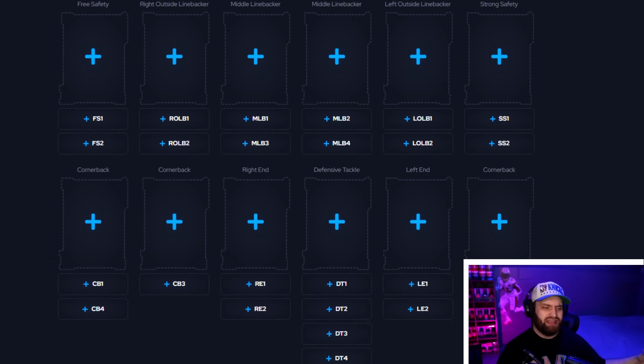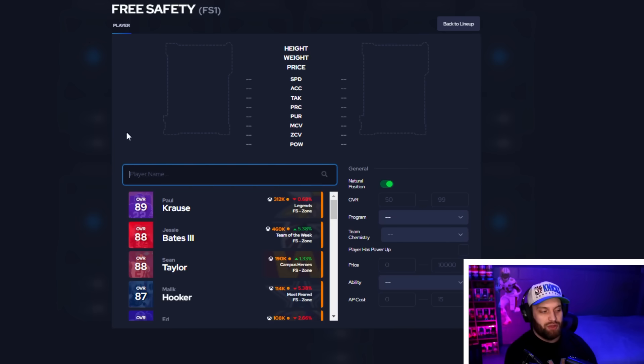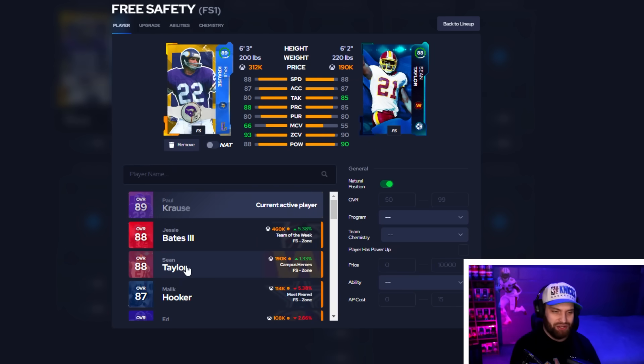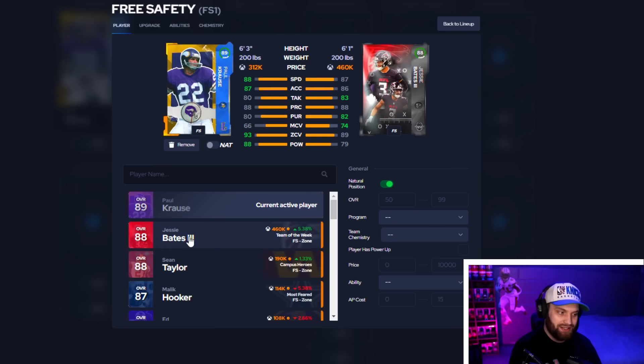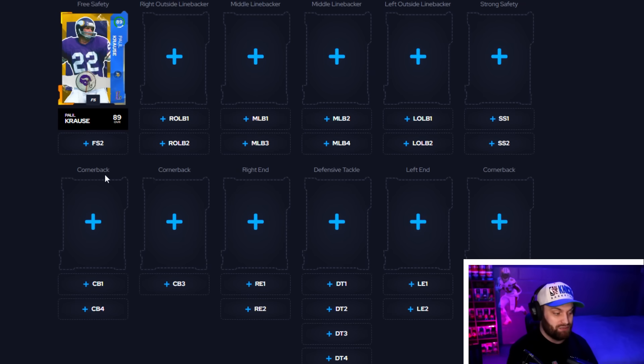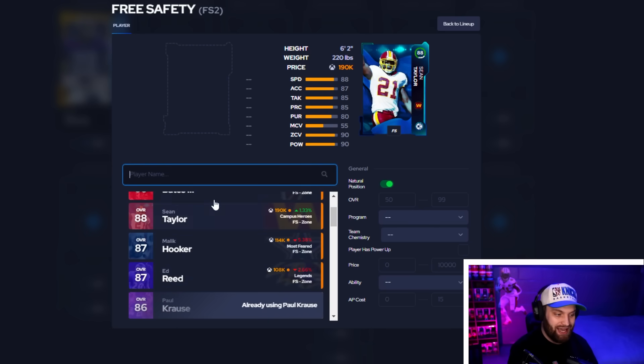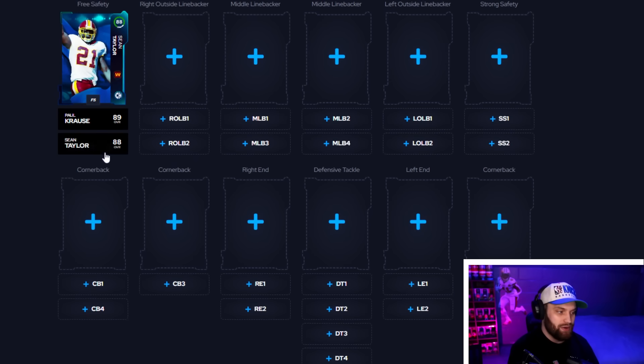On defense, I give you two free safeties and two strong safeties because I know some people use their team in different ways and like depth at the DB position. Starting with free safety — I believe it's a top-one spot, but it's one of the weaker positions in the game right now. Paul Kraus kind of steps above everyone else. Sean Taylor and Jesse Bates both came out around the same time, so Paul Kraus is basically by himself. I'll go Sean Taylor as the second option, but we really need more depth at free safety.